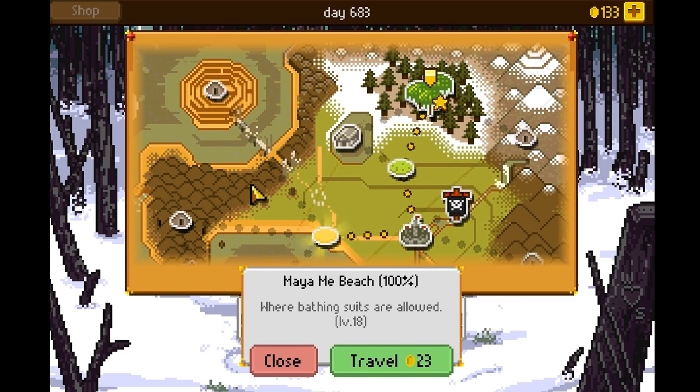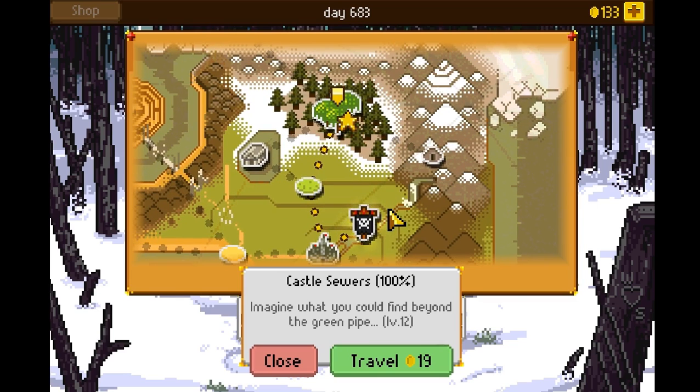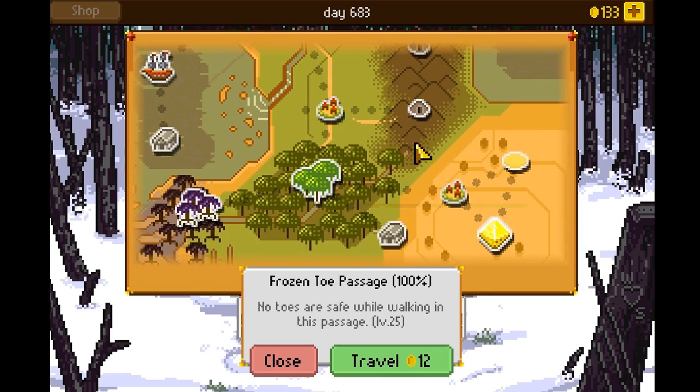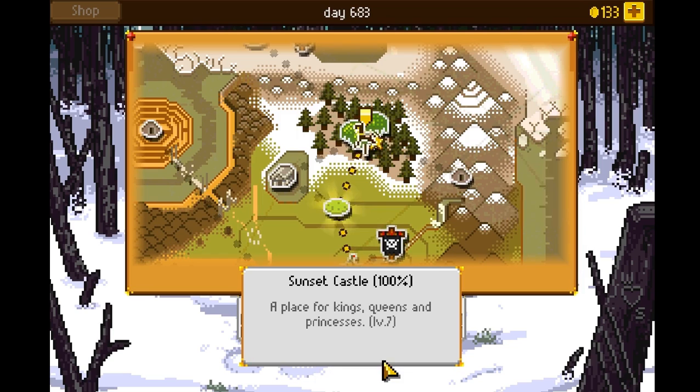It costs some money to travel, which I understand, but I don't love spending gold just to travel around. I'm gonna go to town real fast — let's go to Sunset Castle. As you travel, the world stays alive, so you might get ambushed by monsters along the way. Let's go play some business.